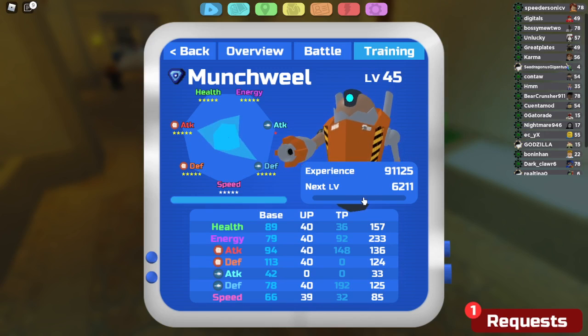But yes, here are the TVs. It's very chaotic, I know. This is my first time building a Munch Wheel. We have 36 health, just for some bulk. 92 energy, so we get to 250. It's kind of a lot of energy investment — you could probably bump that down if you wanted to, but I didn't.